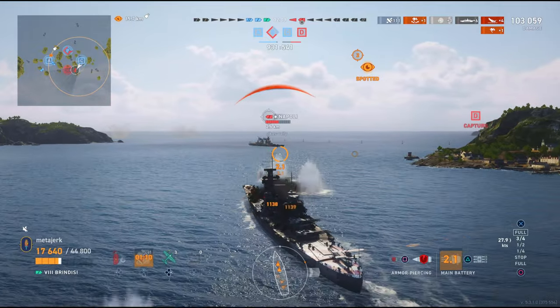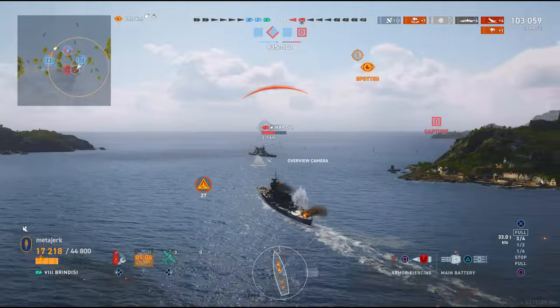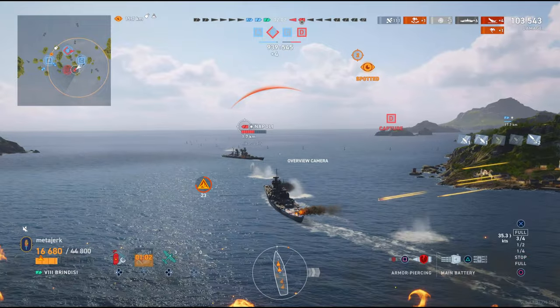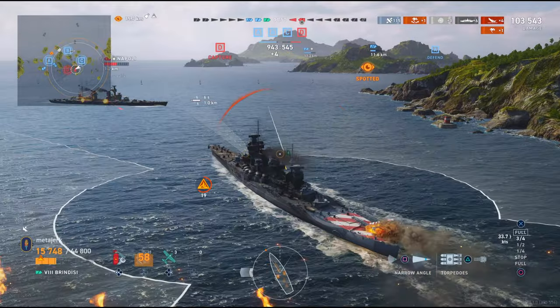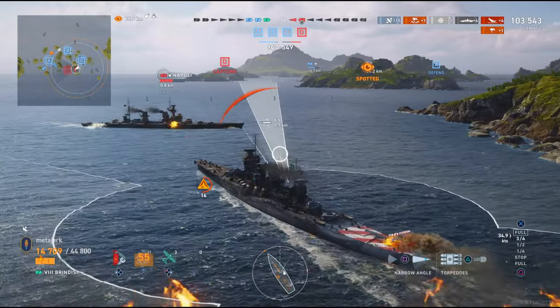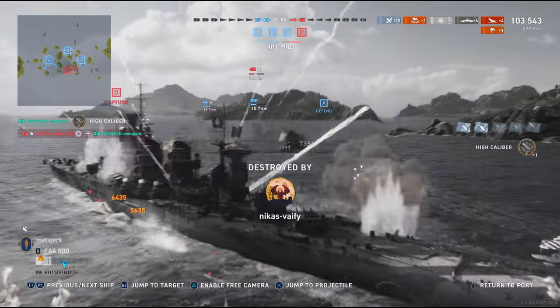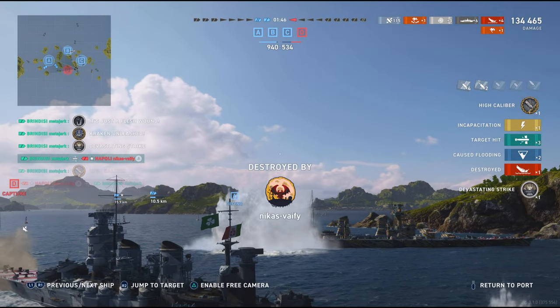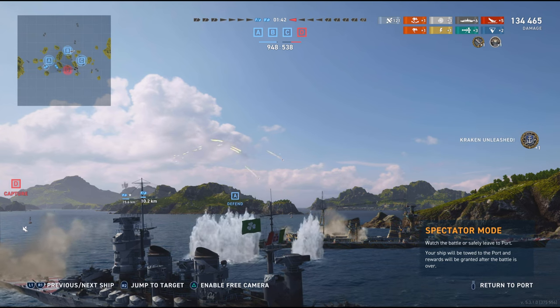Once I have that position, Napoli can't really do much to me either, because Napoli's only got HE and AP, and if I don't show them broadside there's nothing to worry about. The destroyer is over on that cap — don't have to worry about it at all. My process is very simple: we sink the Napoli, we're going to win. I'm all too happy to do that exchange — we get our torps off, they get theirs off, I go down, Napoli goes down.